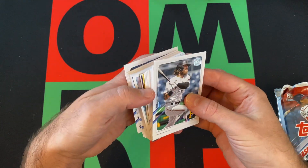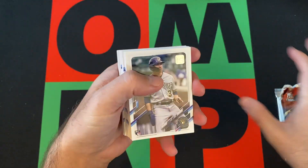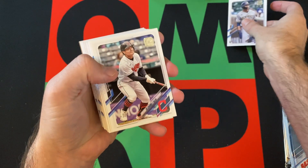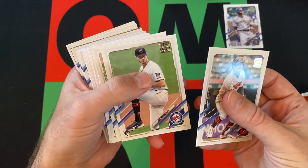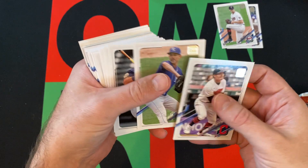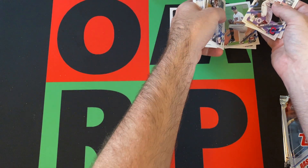Let's try to save the cool stuff for the end. I think we got our manufactured patch in this one. We got Corey Ray rookie card, Yu Chang, Bailey Ober rookie card, Mike Miner, Daniel Vogelbeck, Ha-Seong Kim rookie debut.